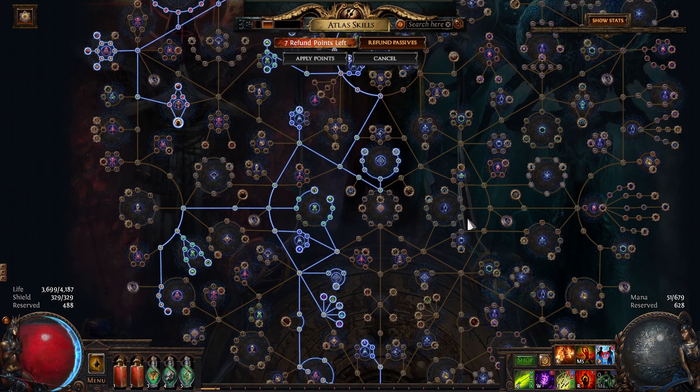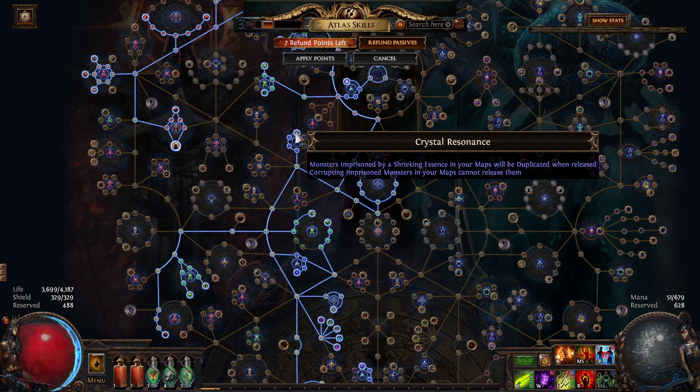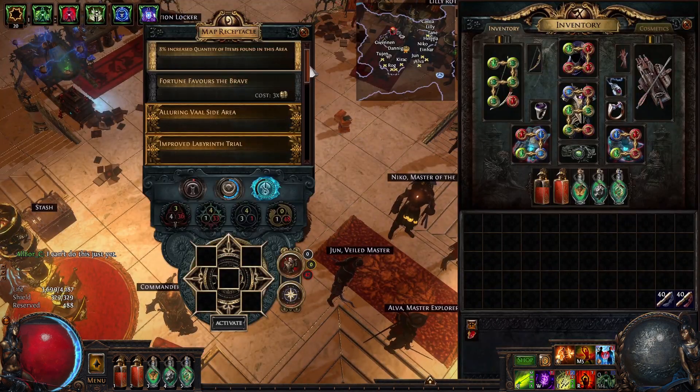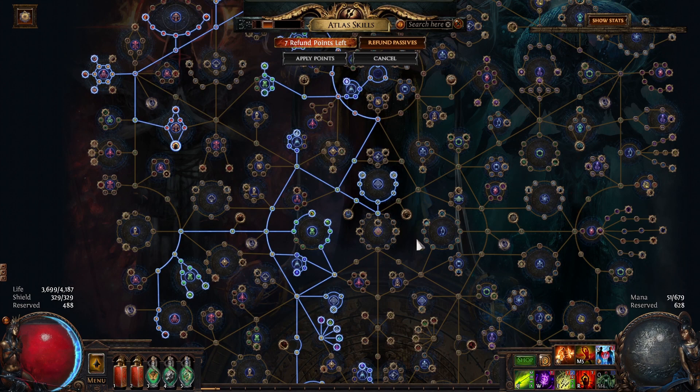Another core part of this strategy is running Essences. Essences are very insane — they are one of the best crafting materials, so everyone wants them. We pick literally everything on the tree to get more essences on the map, with a very self-explanatory synergy between Amplified Energies and Crystal Resonance, literally duplicating the essences we get. The only thing we are not doing is going for the Remnant of Corruption essence chance. We are also taking Crystal Altus because more essences is good, and using the Map Device for 3 extra essences for free chaos, which is a very good deal.